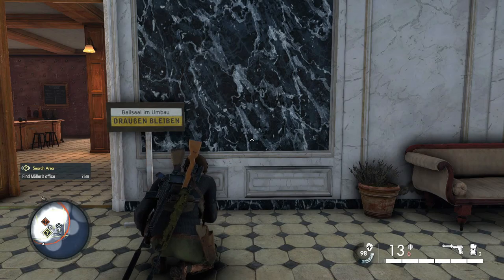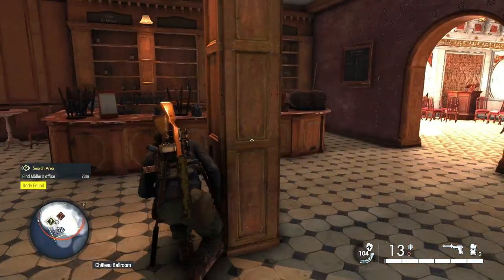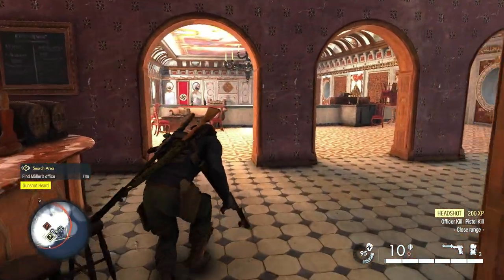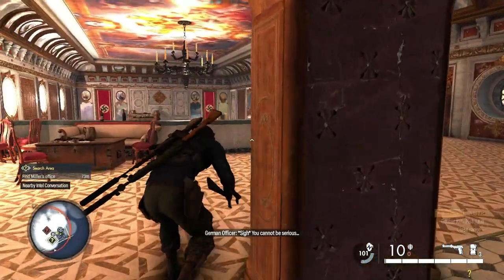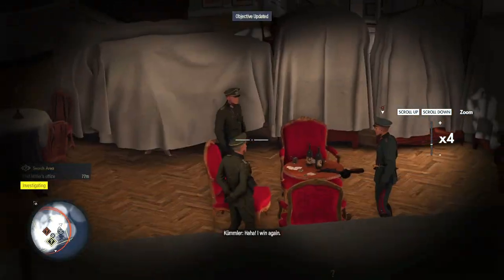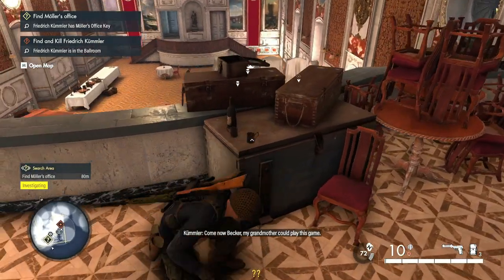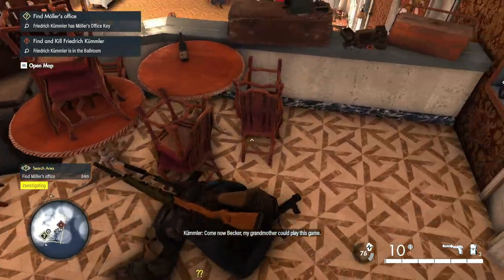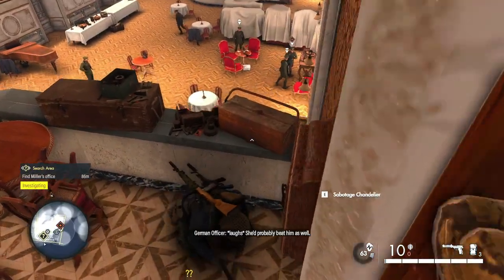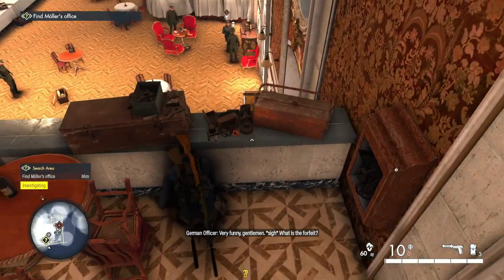For the Kar98 the challenge is basically drop a chandelier on the target. Sneak into the castle without getting detected, and he'll be in this room. Scope out with the binoculars without getting caught which chandelier it is. You do not need to distract him or start shooting him. He will, by himself, go inspect the box of wine right there beneath the chandelier, and that's when you press E and just drop the chandelier — which you also do not need to shoot.